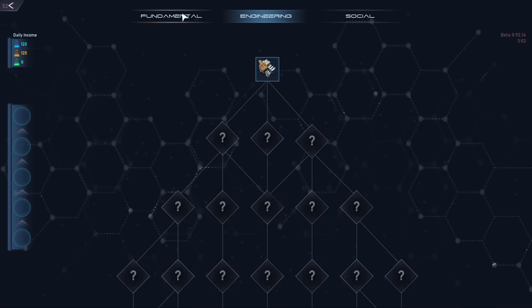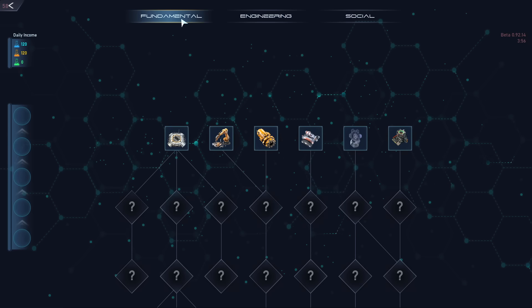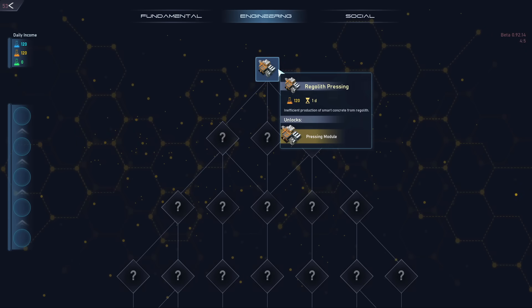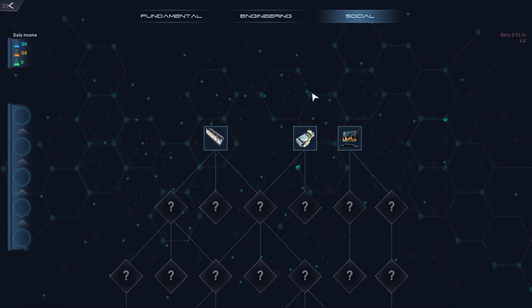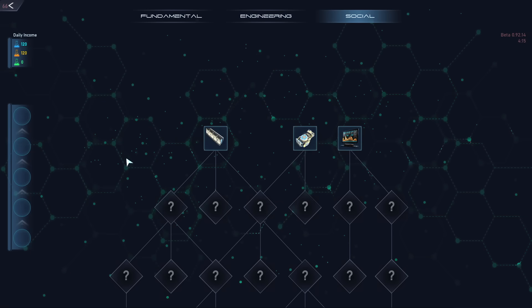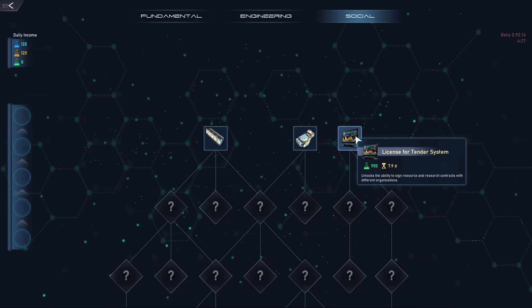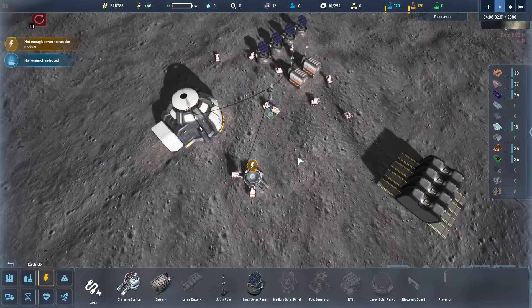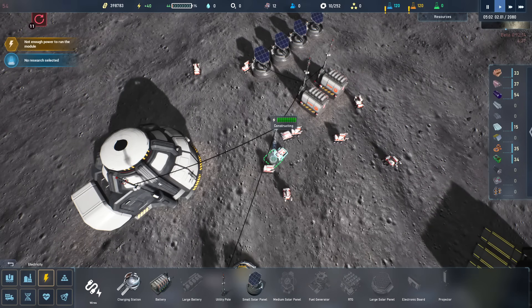Then we're gonna jump into the research menu. Research is divided into three categories: Fundamentals, which gives you new buildings that make you more efficient; Engineering, where you get into processing, producing things, and conveyor belts; and the Social menu, which deals with your humans, policies, laws, and what they're allowed to do. The game is fully voiced in both sandbox mode and storyline mode — in story mode you're rebuilding after a moon disaster.